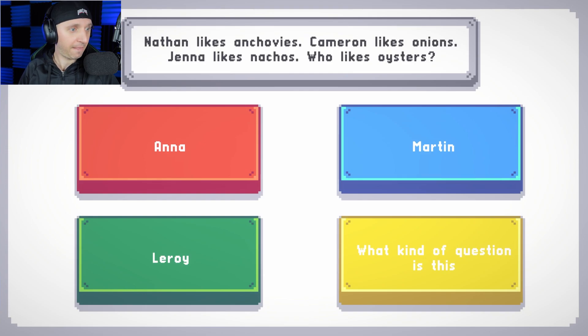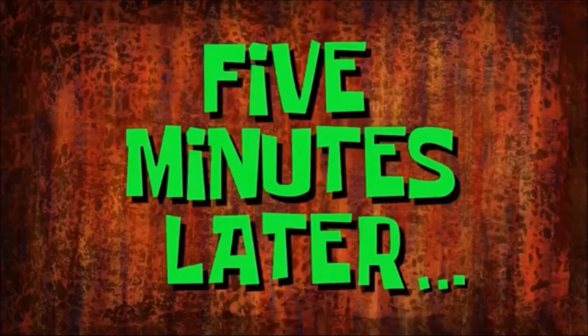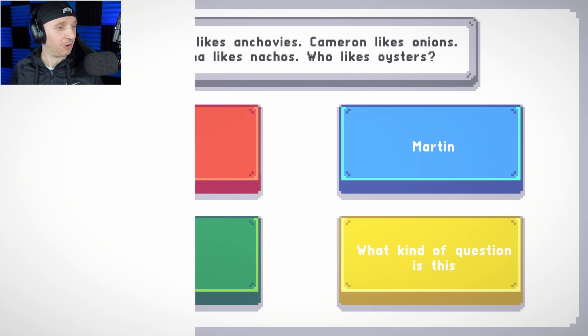Logic — that you should know the answer to. Nathan likes anchovies. Cameron likes onions. Jenna likes nachos. Who likes oysters? Five minutes later — okay, I figured it out. Nathan — N-A, anchovies — A-N. Cameron — C-O, onions — O-N. Jenna — N-A, likes nachos — N-A. Who likes oysters? Lee Roy! O-Y. That is correct. Yes! That's how you do it right there. No big deal — just moving on. We'll be accepting our invite to Axe Corp any day now.